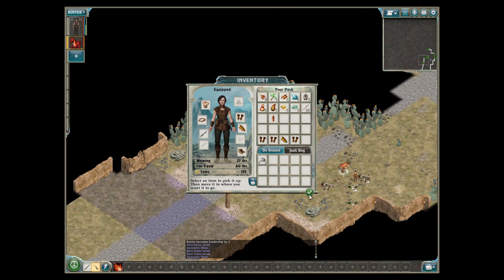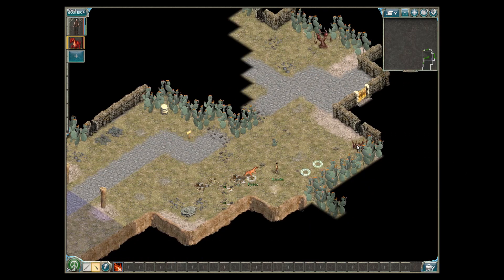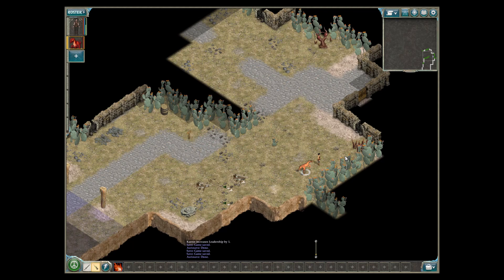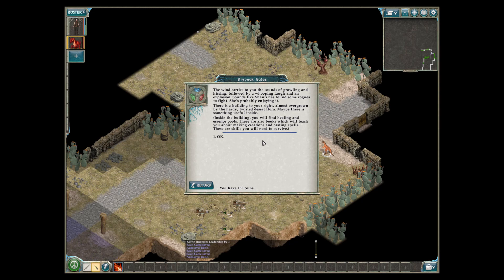Got a junk pile over here — nothing to pick up. There's a door up there. The wind carries the sounds of growling and hissing, followed by a whooping laugh and an explosion — sounds like Shantae has found some rogues to fight. She's probably enjoying it. There is a building to your right, almost overgrown by the hardy twisted desert flora. Maybe there is something useful inside — inside the building you will find healing and essence pools, and books which will teach you about making creations and casting spells.